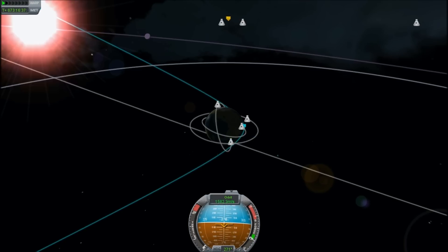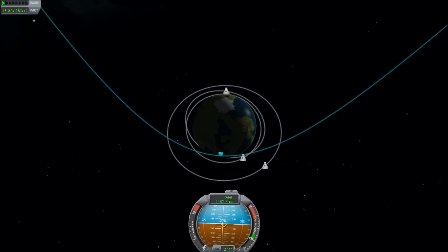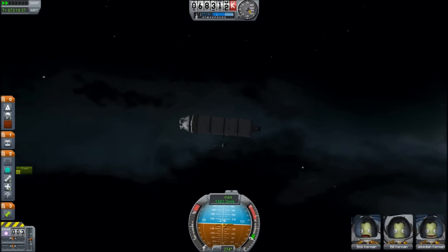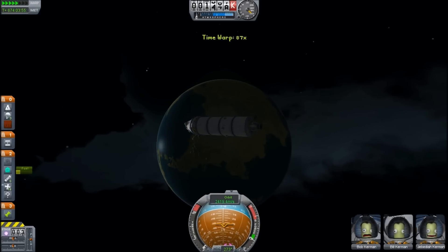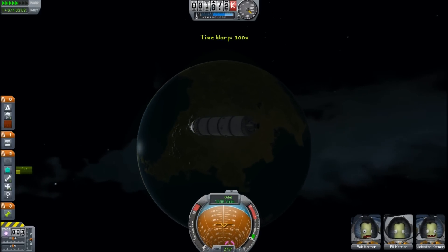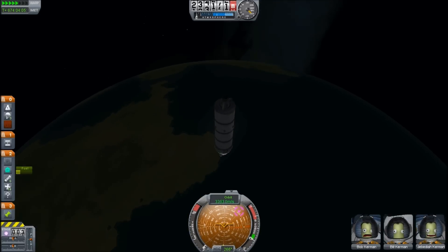I'm bringing the periapsis down to 25 kilometres. That gives us options — we could skip through the atmosphere and come around for another go, or we can land it. We shall decide when we get close. Maybe we will actually try to land close to the Kerbal Space Centre. Zipping in at 50 times normal speed, flying in. Let's see where we're going to come down.